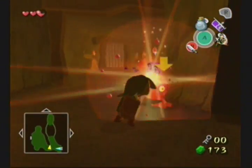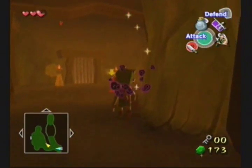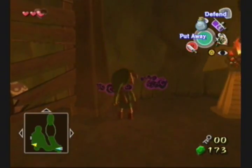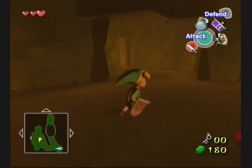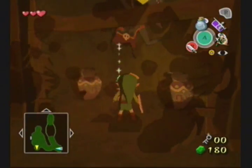More choo-choos. Keep chopping — choo-choo jelly, that's more stuff I can collect, and that's more choo-choo jelly that I need for a red potion. I think the guy at the potion shop wants a certain amount of them before he can actually make a potion.